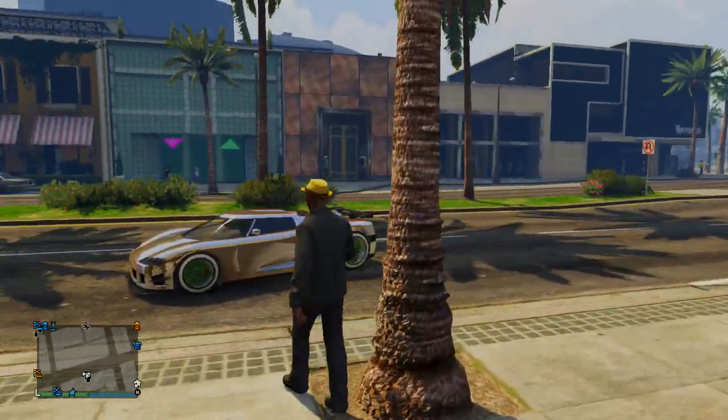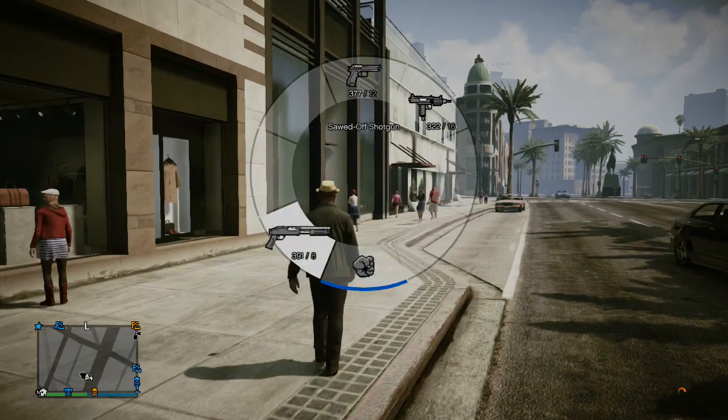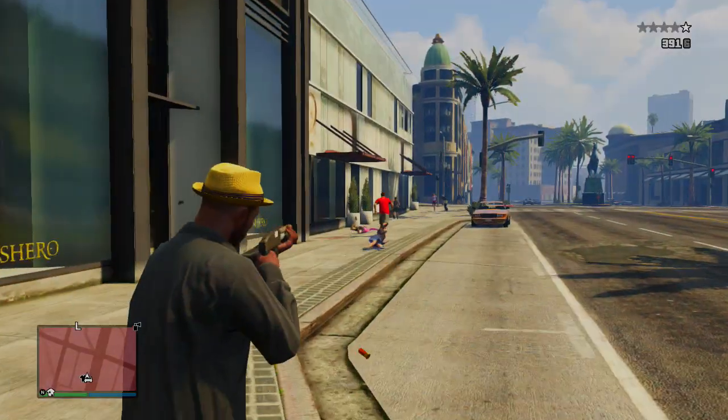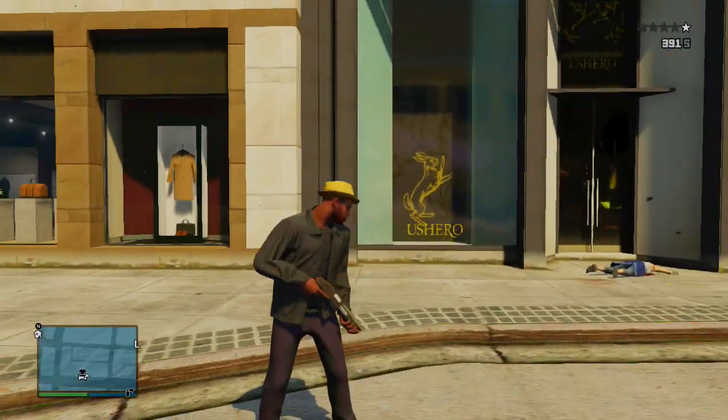whichever hat you're going to use, you just have to go outside and get a wanted level. It doesn't matter what star you're on, as long as you have a wanted level. Then you're just going to go to the dashboard.